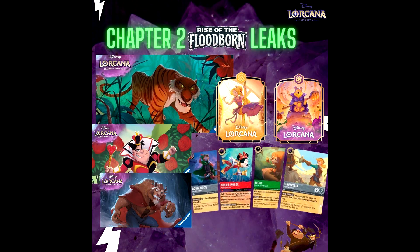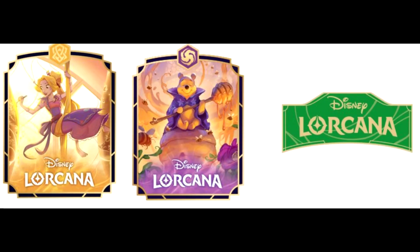Now, into the pins — we had already seen this Honey Wizard Pooh card spoiled. I'm glad they're using it not only for a playmat but for a pin, because that is one of the best artworks for the set we've seen so far. What is surprising is we have another Rapunzel here. We haven't seen this card spoiled yet, but we do have the card artwork now. So we know there's going to be at least one more Rapunzel in this set. It doesn't appear to be a floodborn one, so it may be another storyborn or dreamborn Rapunzel.